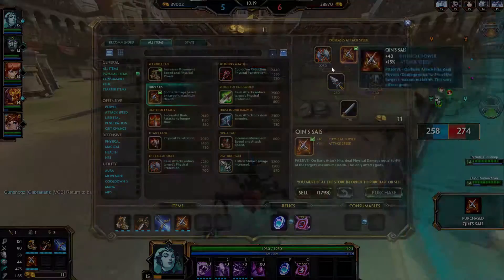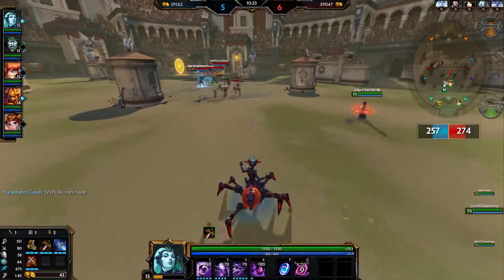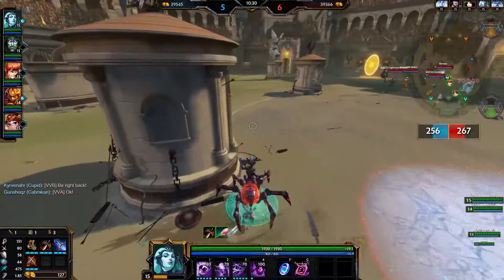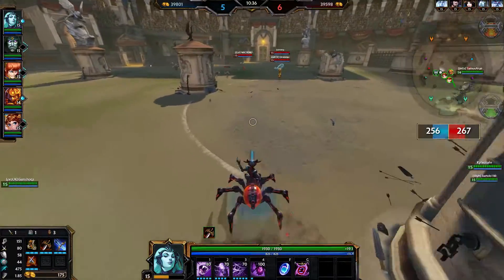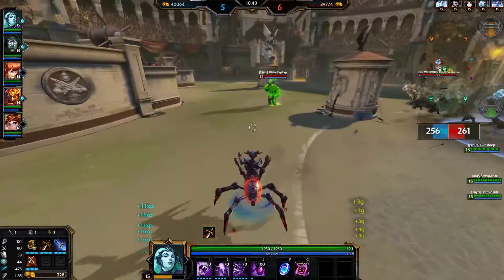Luckily the only real root they have in this game is the Scotty ultimate, so she used it to keep me at bay. It's very effective — probably something I should be more careful about, or just wait for my ultimate to go back up. I think it had about five seconds left, so I wasn't able to use it to disengage.